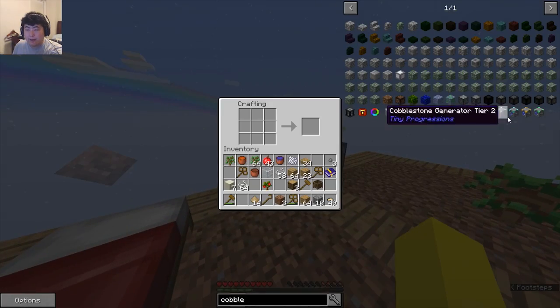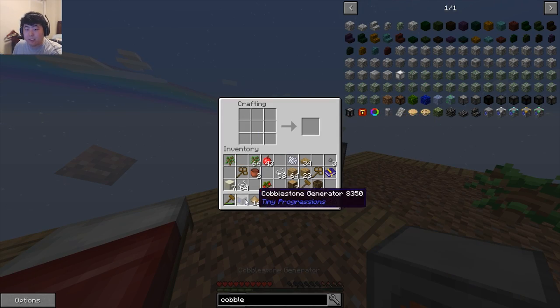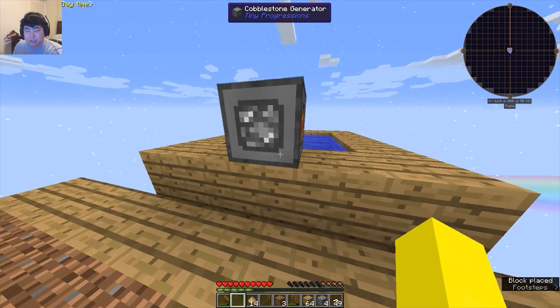Let me prove that I do remember how to do this — cobblestone generator, voila! We do lose a bucket used for lava because that never ends up staying. I'm really hoping this doesn't catch things on fire.